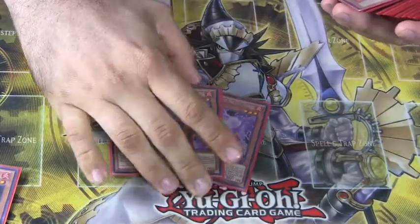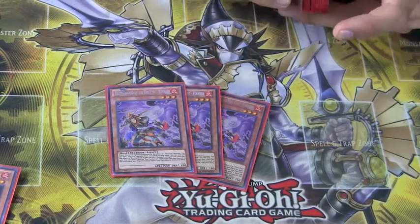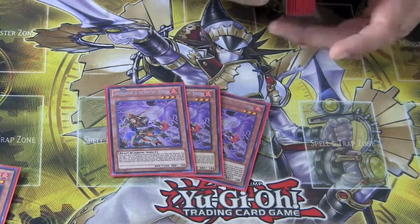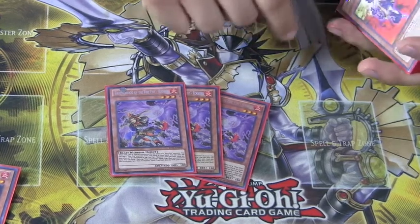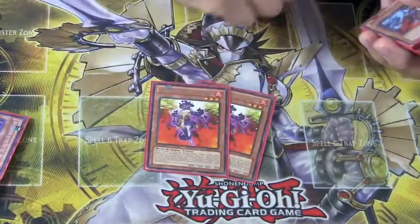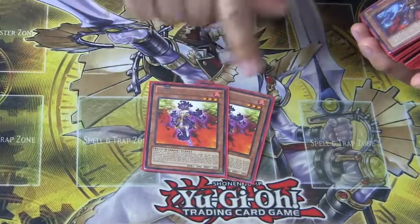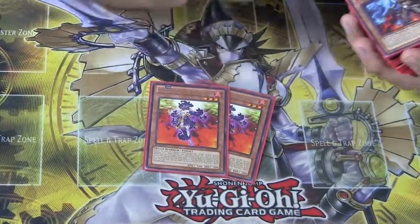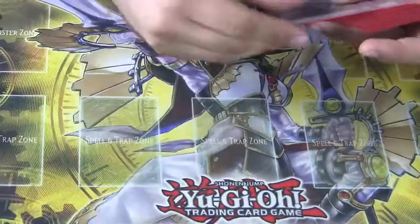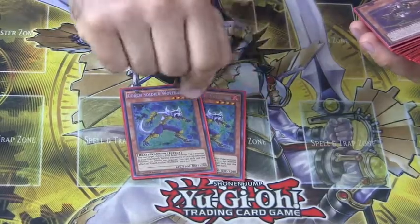Moving on to our three-star monsters, we run triple Rooster — three might be excessive but I like having it to see it and get plays set up, and I don't think it's too bad at three. Next I run double Spirit — he's recurrable so I don't run three, plus there are plenty of search cards in the deck so two's fine. Next we run two Leopard for searches, and two Wolfbark, essentially the Spirit for the rank 4 portion of the deck.